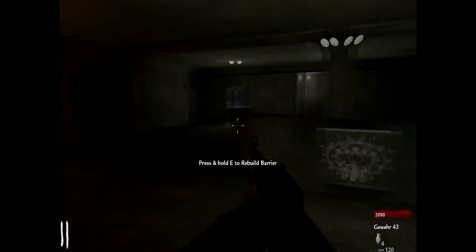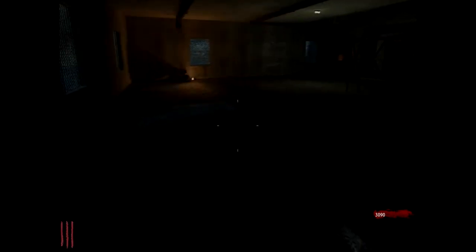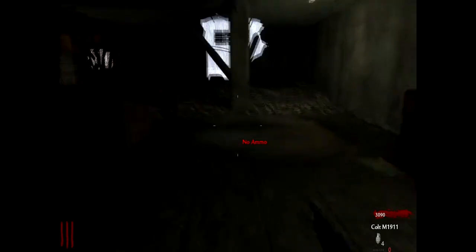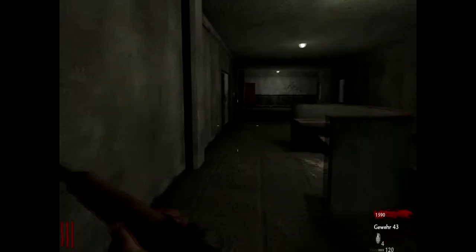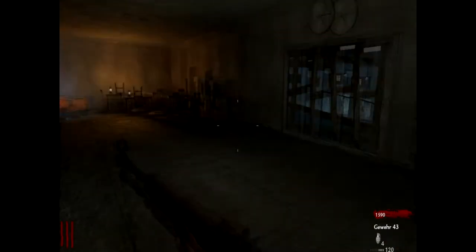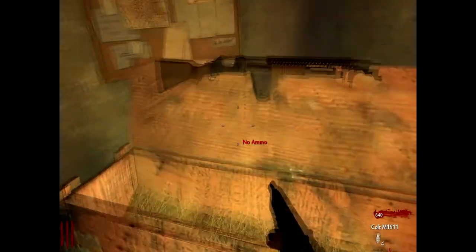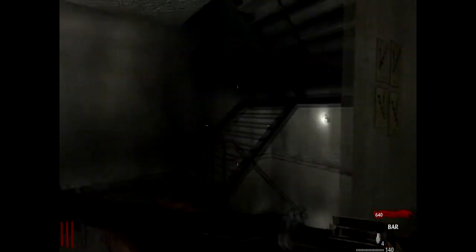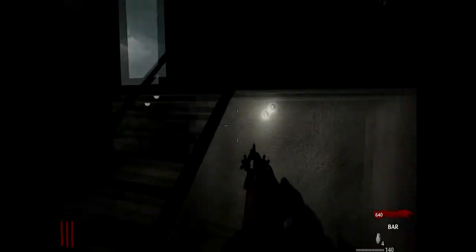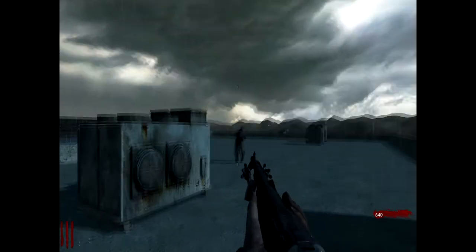At about round three you should be at around 3,000 points. This is when I come over here and buy this store. There's also the mystery box up here in this room — come here and buy the box, because there aren't really any good wall guns up here. You have the choice between the box or the Thompson on the wall. Also, this roof area is probably the best spot to do a zombie train. You unlock the roof once you unlock the upstairs.